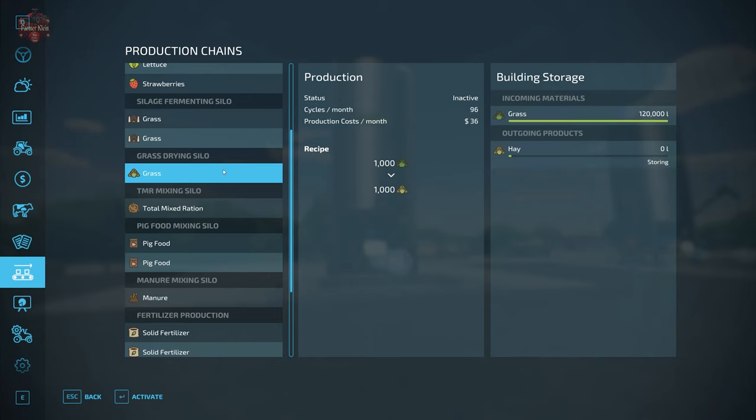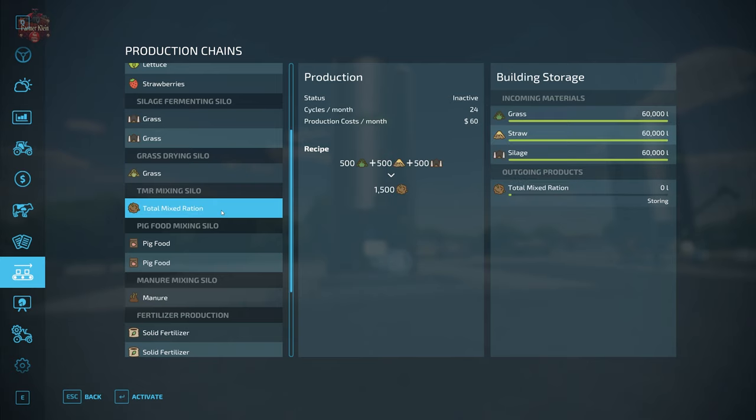The grass input has a max capacity of 100,000 to 120,000 liters. The TMR mixer recipe requires 500 grass, 500 straw, and 500 silage to produce 1,500 liters of total mixed rations. It runs 24 cycles per month, yielding 36,000 liters of TMR per month.